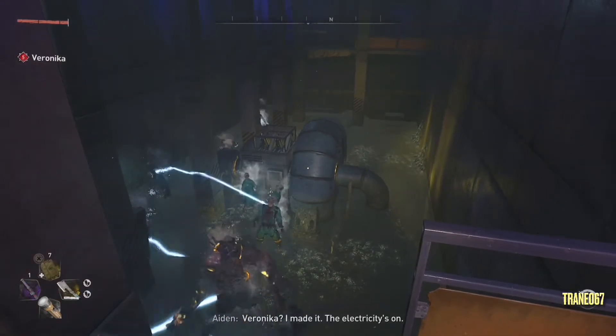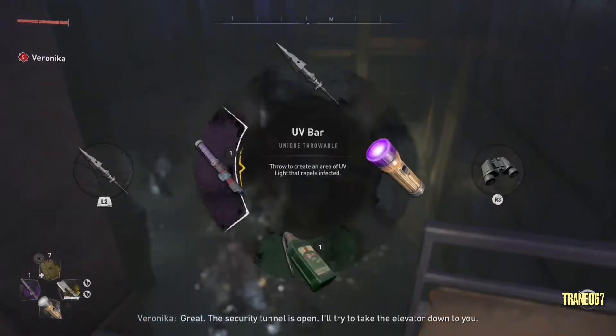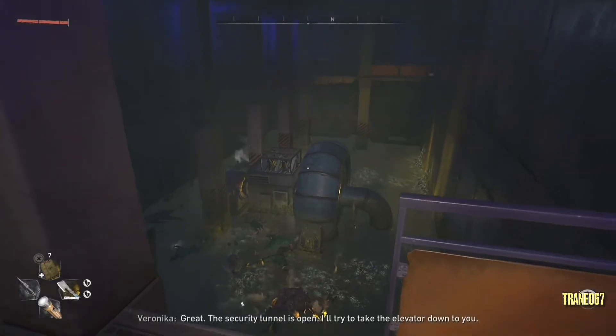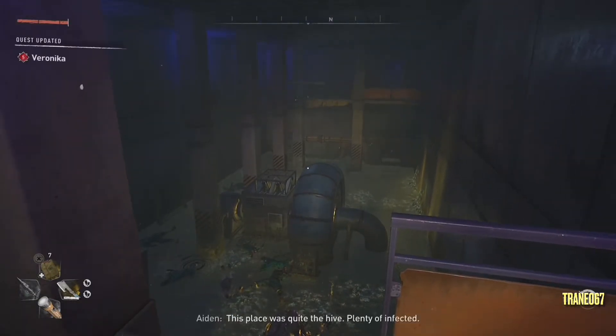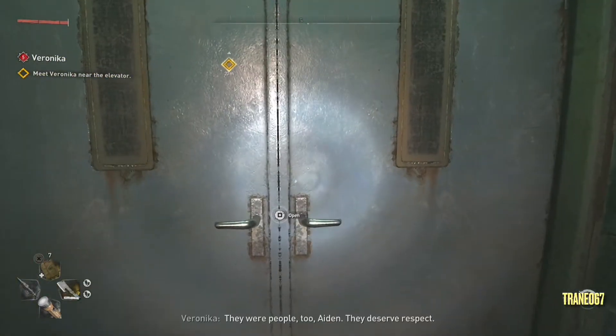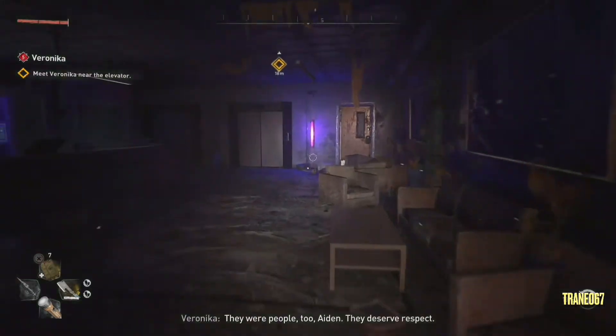Veronica, I made it. The electricity's on. Great. The security tunnel is open. I'll try to take the elevator down to you. This place was quite the hive — plenty of infected, but I got rid of them. They were people too, Aiden. They deserve respect.